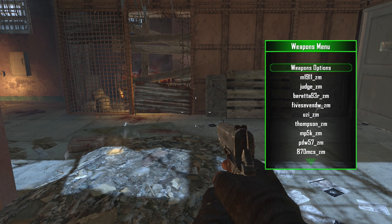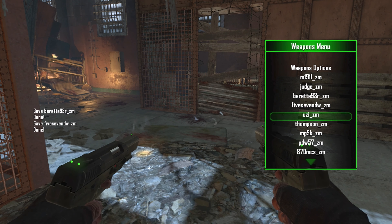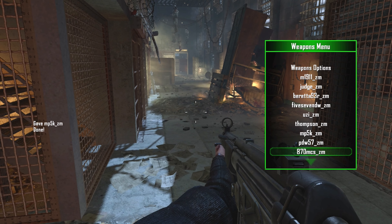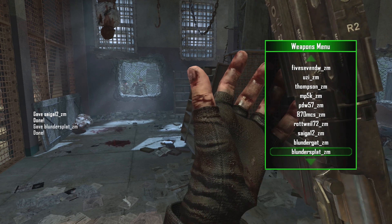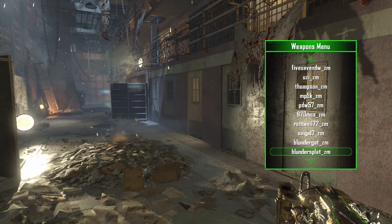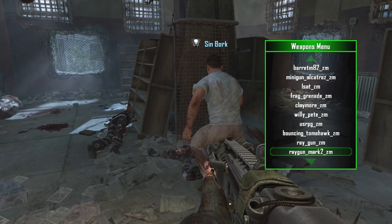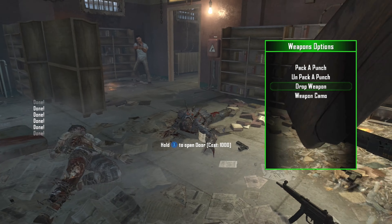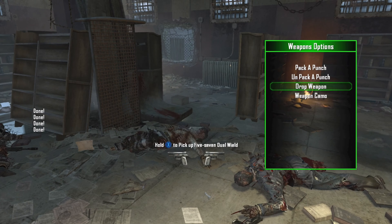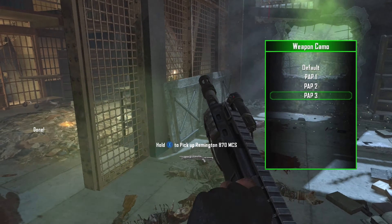It's pretty cool what the old Xbox — well, the current Xbox — can handle with older games. We find the Thompson, the MP5K, the Remington shotgun. We figure out how to get the Blundergat in round one. Then I accidentally give myself all the guns — look at that, you can pick them all. There's also a PAP option and camos.